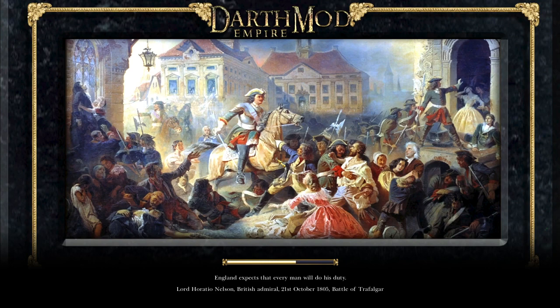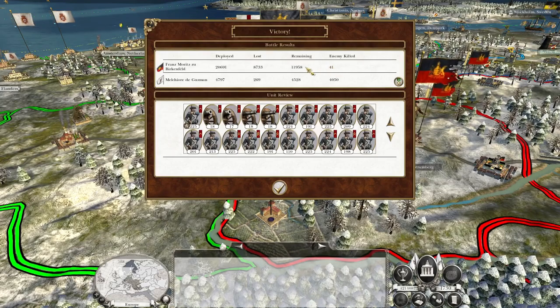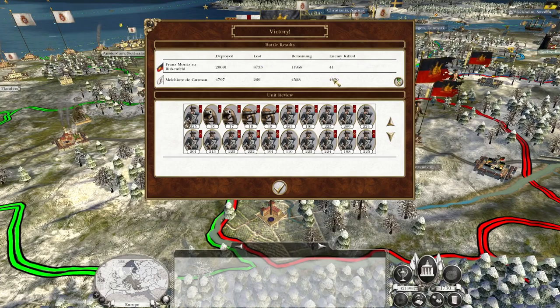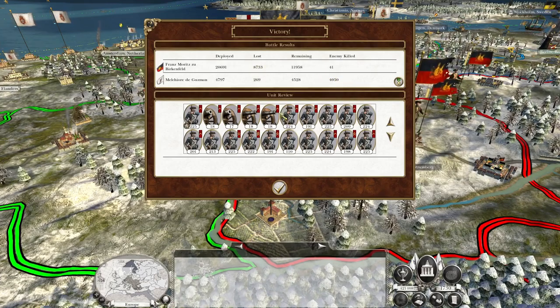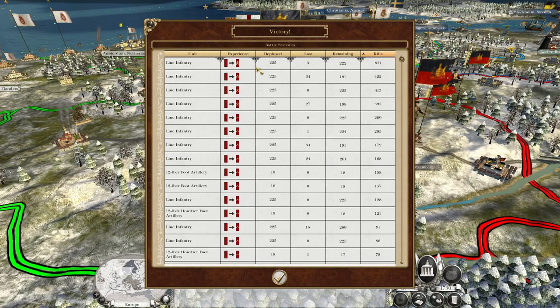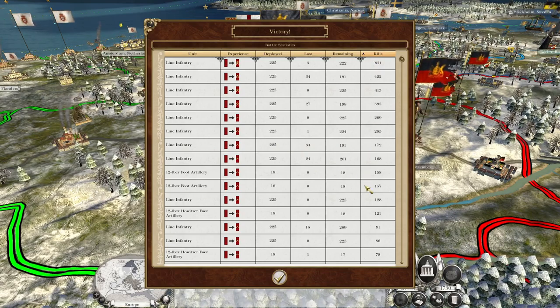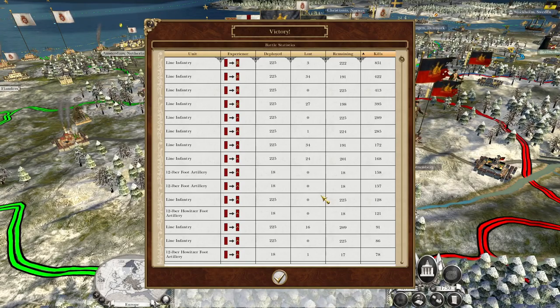They've still got 12,000 remaining. They killed 41 of my men and I killed 4,000 effectively. The reason why there's a massive discrepancy is the area effect of quicklime doesn't actually count toward my kills — they are still effectively useful kills, they're just not kills as far as XP is concerned. You can see why my infantry have racked up so many more kills than my artillery. Round shot really feels good for building up experience, but quicklime is really good for just killing.